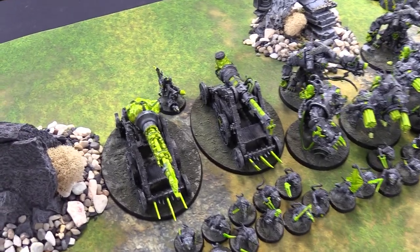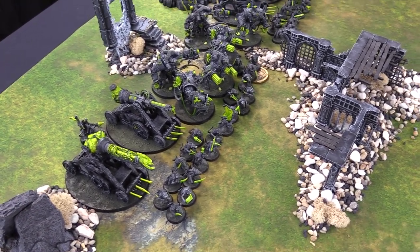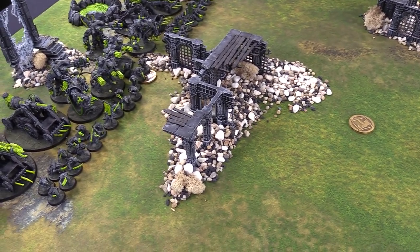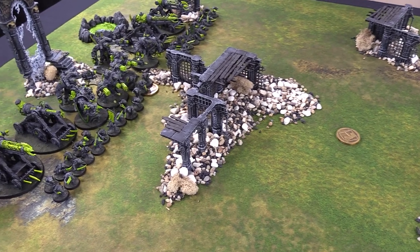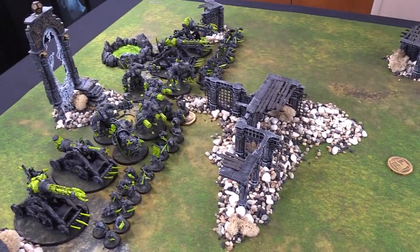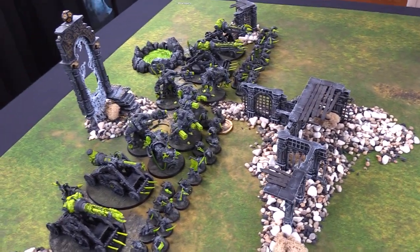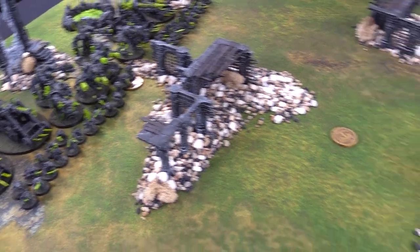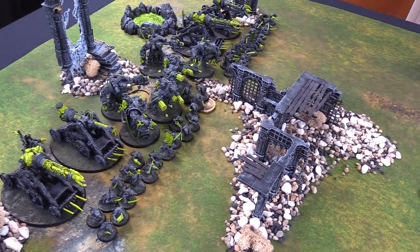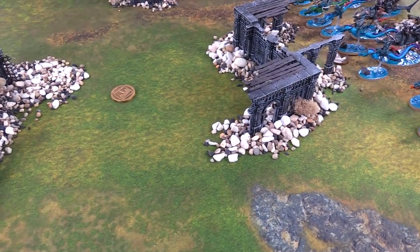Skaven Turn 1, Hero Phase. Torrin and I were double-checking battle tactics - it's going to be hard for both of us to even get a battle tactic turn 1, since we're so far away and there's no easy ones. Especially since in this mission we can't secure objectives in turn 1, so we can't do some of those easier ones. We're going to throw away Leave the Assault because it's not achievable since there's only one objective in enemy territory. For my heroic action I'm going to get a command point on my General - he gets it. The other Engineer does not.